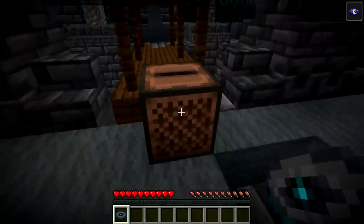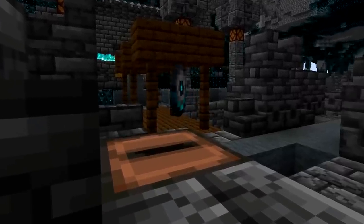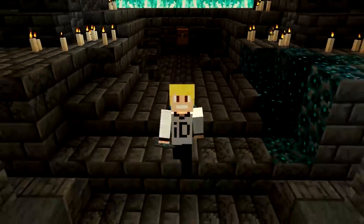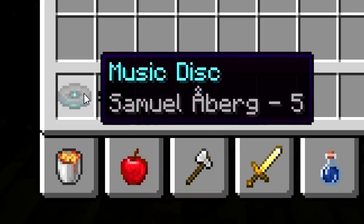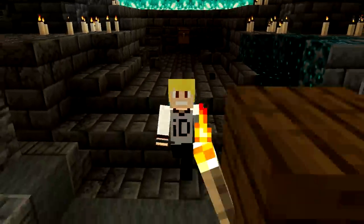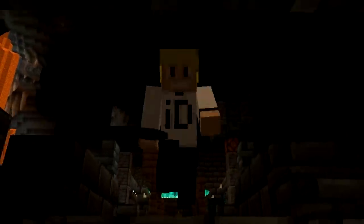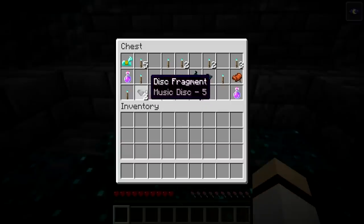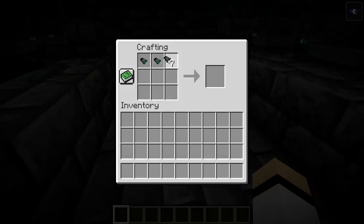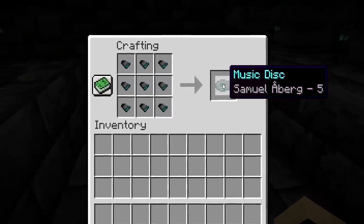A new music disc has been added: music disc 5, which shares a similar theme to music disc 11. The unique thing about music disc 5 is that you cannot find the disc itself naturally. Instead the player must find disc fragments scattered about in ancient city chests. Once the player finds 9 of the fragments they can craft music disc 5, making it the first craftable music disc in Minecraft.